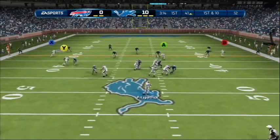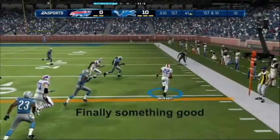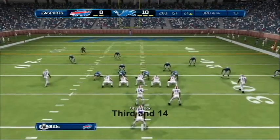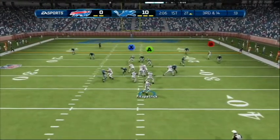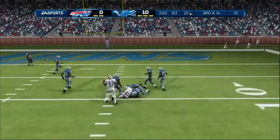Near the line of scrimmage, safety valve time. Nice tackle. The quarterback takes the snap from the shotgun, looking for an open receiver on the right. Bills get a first down.